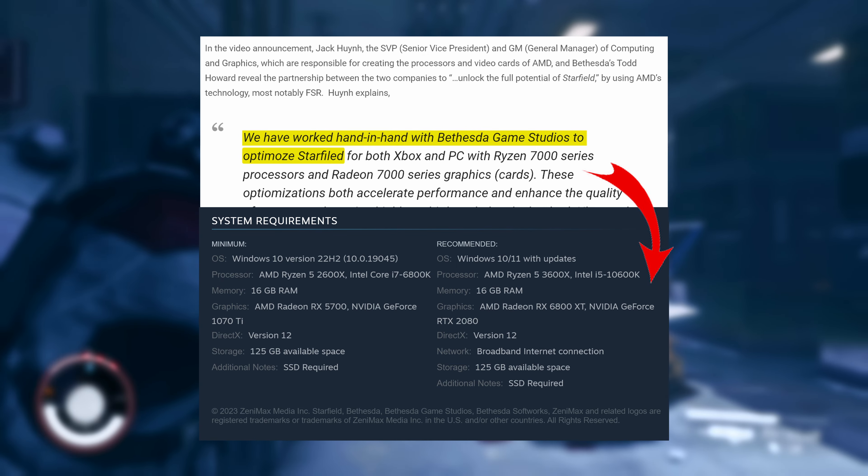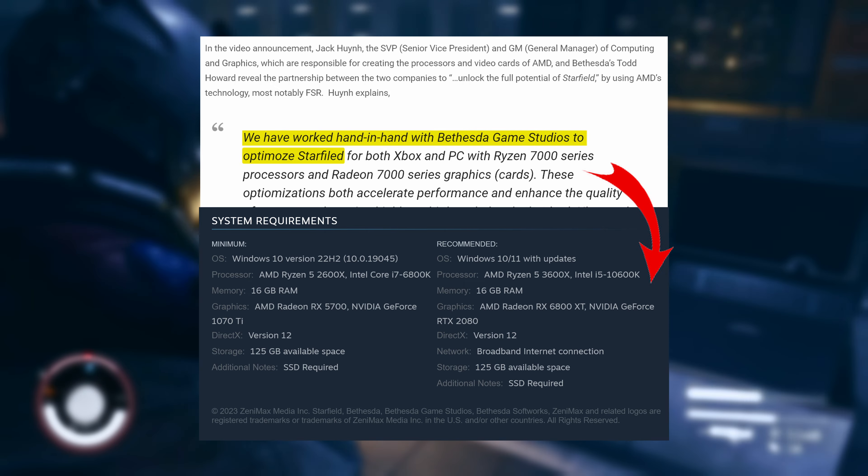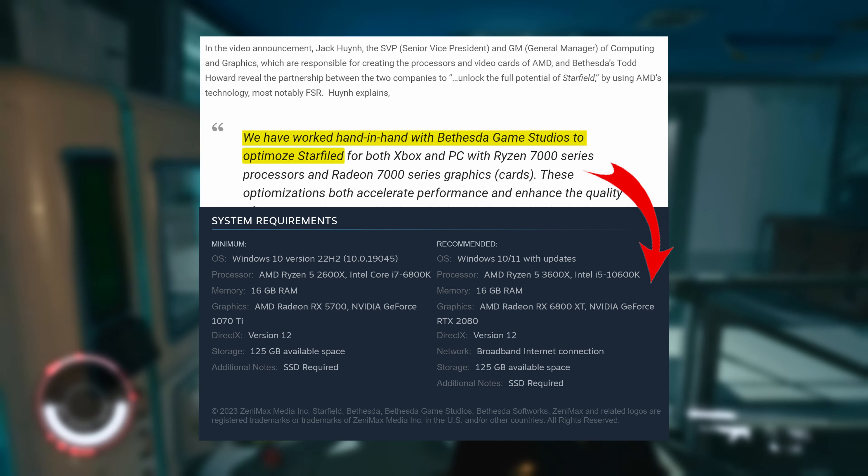In reality, the correct NVIDIA equivalent should be much higher — like a decently overclocked 3070 Ti. And ultimately, AMD is being anti-consumer when it comes to locking out DLSS.